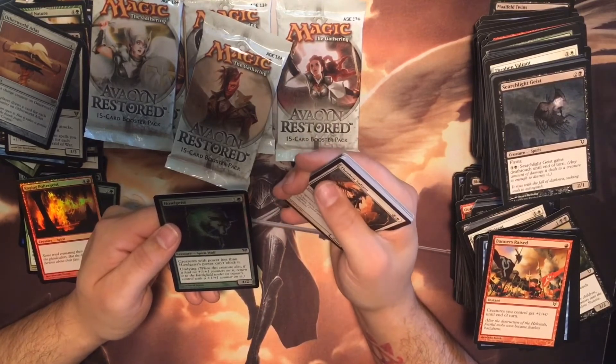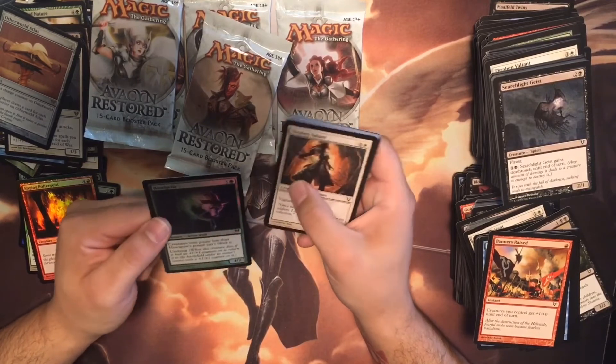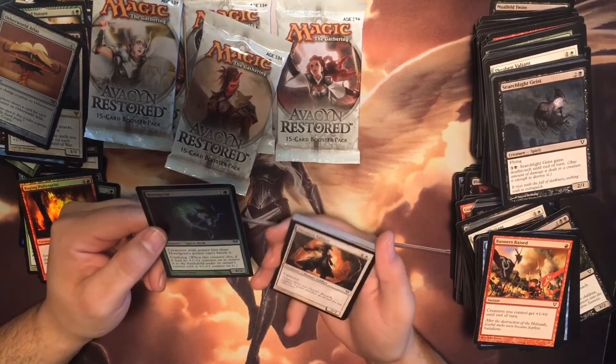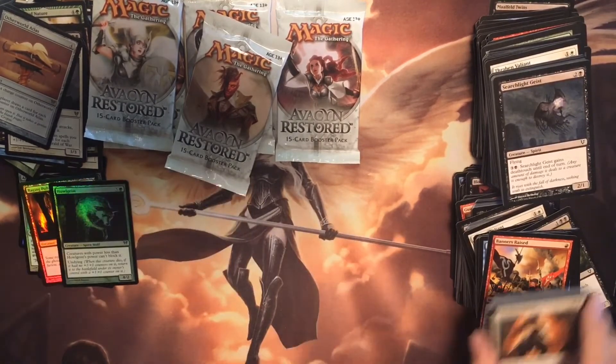Howlgeist — creatures with power less than Howlgeist's power can't block it, and it has Undying. That's cool. A little bit of a higher mana cost coming out at turn six, but it's shiny. So at the very least, I got shiny.